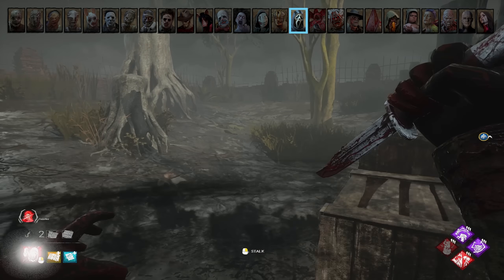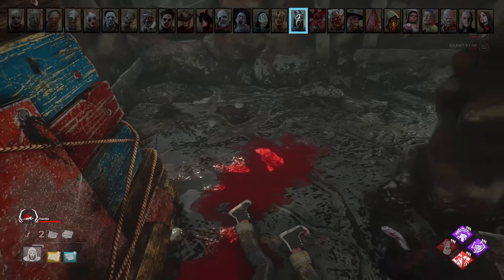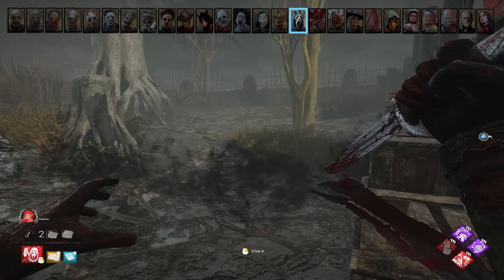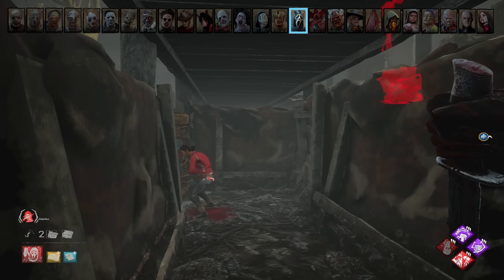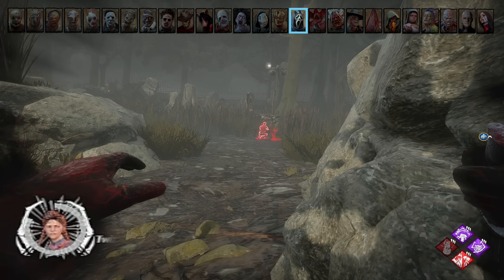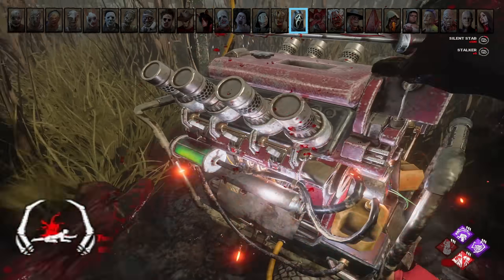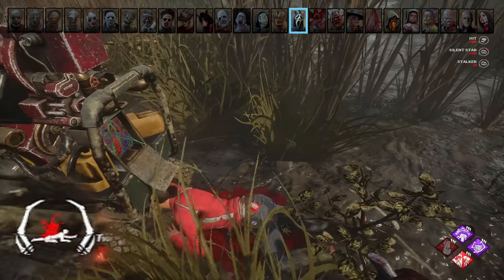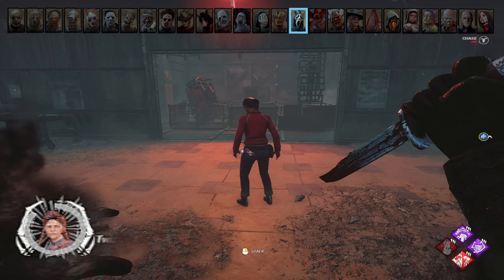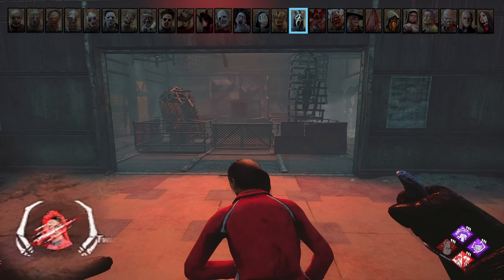Ghostface. Your ability is extremely good in chase — it can hide your red stain (which yes, can also be done by moonwalking, but it hides it while vaulting as well), and it also eliminates your terror radius to prevent other survivors from finding you for flashlight saves or body blocking. Just like Myers, you can 99 survivors' stalk meters and then pop it when you're really close to ensure an insta-down. If you're stalking while leaning, it goes up really fast so be careful not to overdo it. Hitting a survivor resets their stalk meter, so if you have someone 99'd, it's sometimes better to chase someone else and save the 99'd person for later if you don't have your power yet.